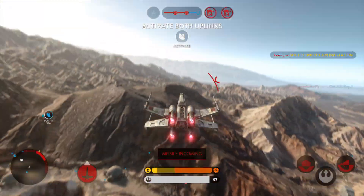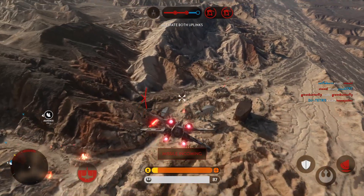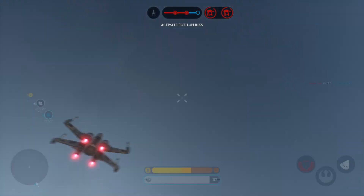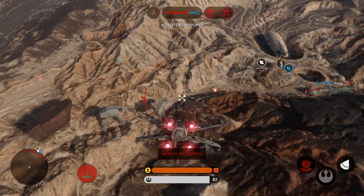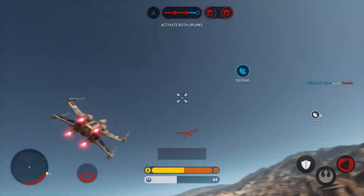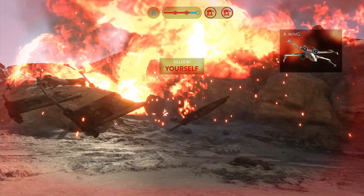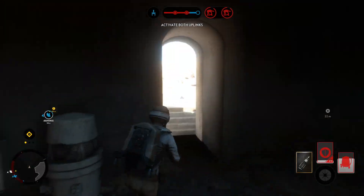Uplink offline. Get in the air, it's operational. We need it for our Y-wings. Missile zeroing in on you. You've got a homing missile locking on. Roaming missile inbound.